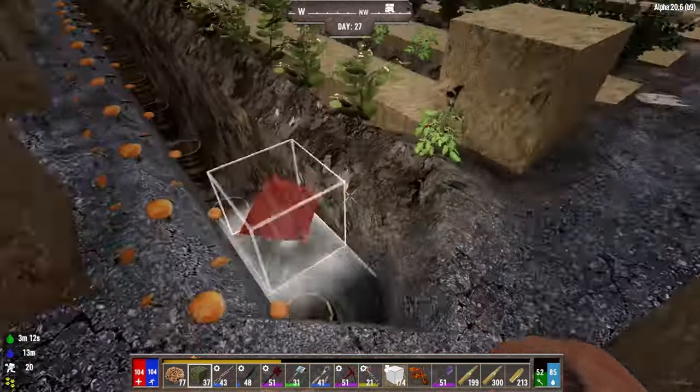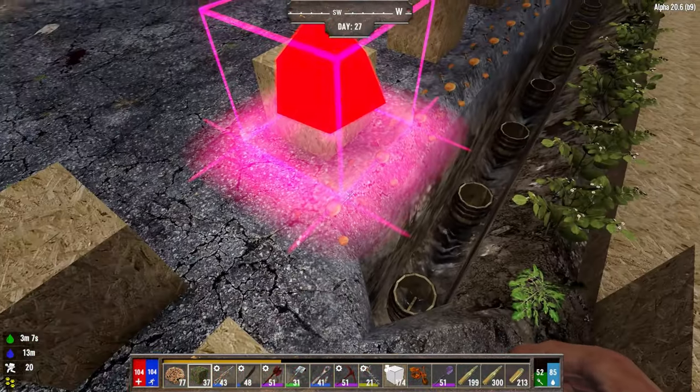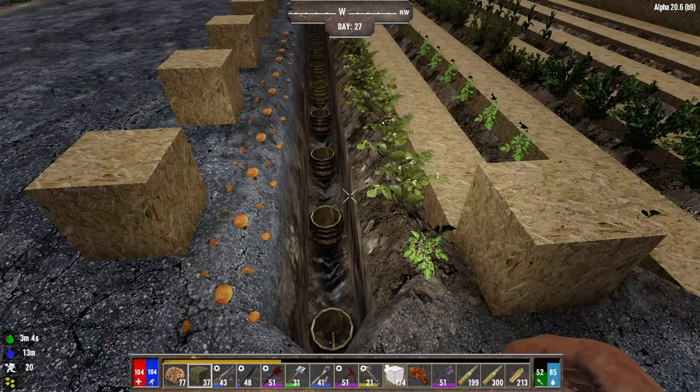Mushrooms grow anywhere, so you can basically put them on every surface. I'm not quite sure, at least in this version, if they need darkness or not. But if they do, just stick them in a little cave.